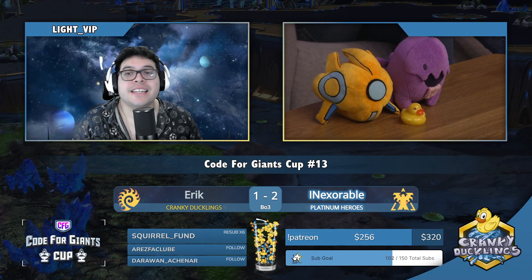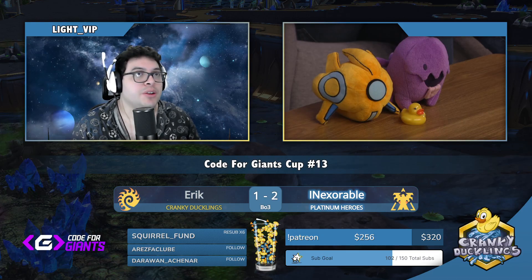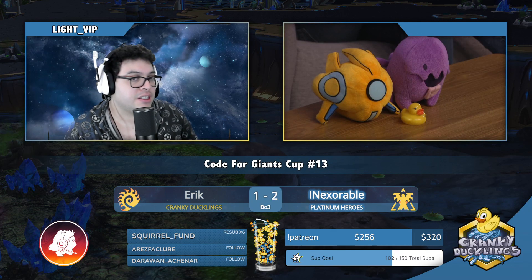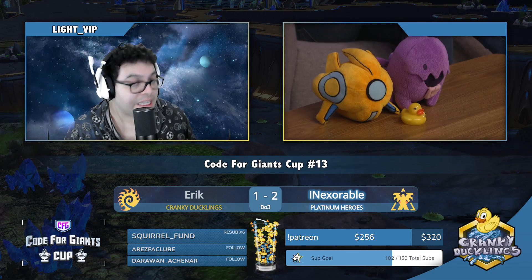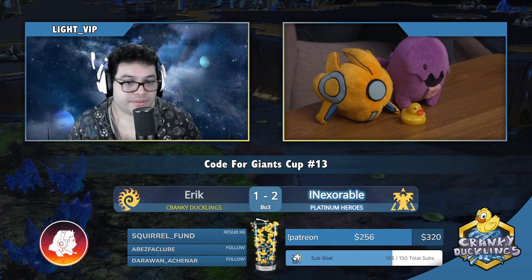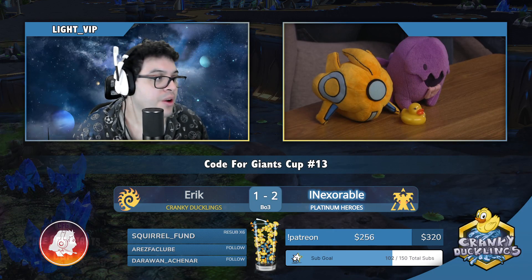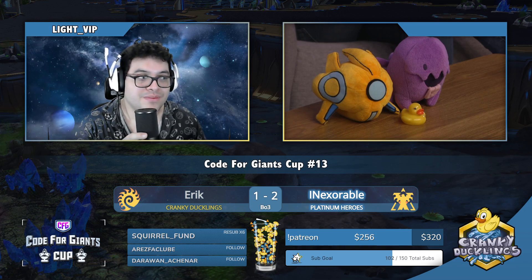GG well played — congratulations to Inexorable. Eric was unaware of the eventual move out timing. He took too long to saturate his third base, made roaches then went back to droning at the wrong moment — his roaches barely came out in time. Inexorable got a lot of value early, snowballing from there, keeping Eric's army supply low and not allowing him to seamlessly get into ultras. Eric teched into hive but didn't have the economy without a fourth base to sustain it. The grand finals will be a TvP between Master and Inexorable — see you soon after a short break.